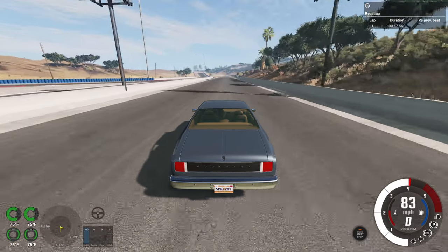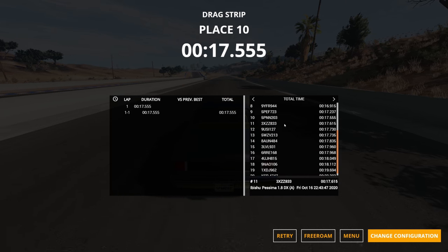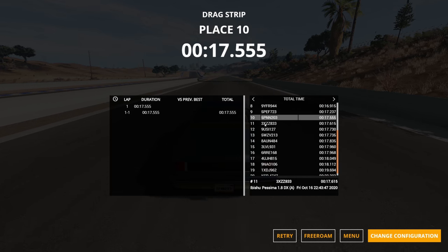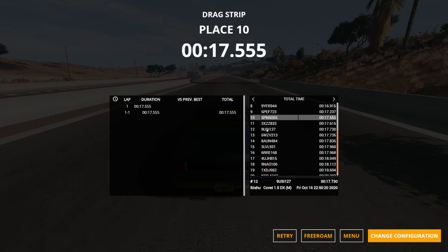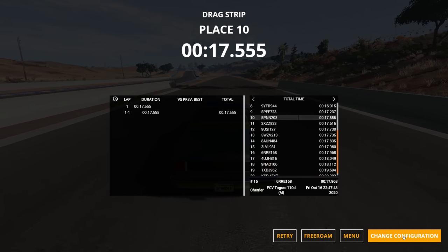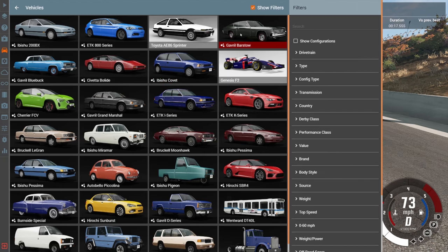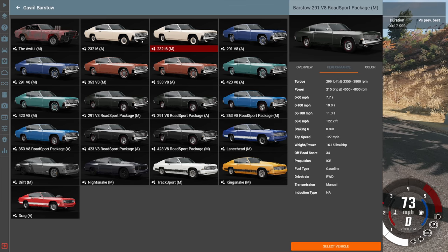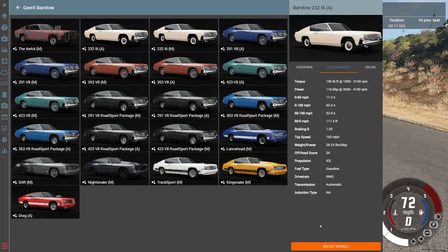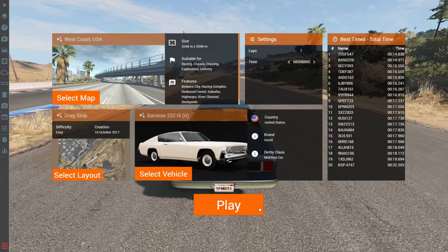We got a time of 17.555, which is way faster than expected — faster than a handful of cars we already tested, ending up in the top 10 fastest times so far. I did not expect that at all. If I knew it was going to be this fast it would have been in the first video. I think the reason is I never paid attention to the difference between the Barstow and Moonhawk — the Moonhawk actually has 35 more horsepower.